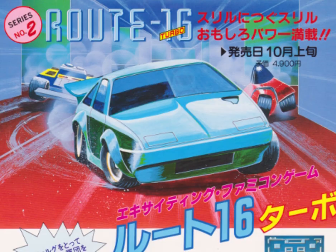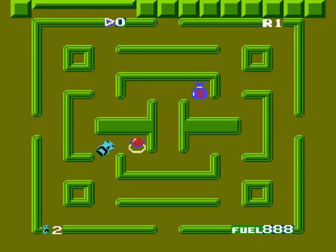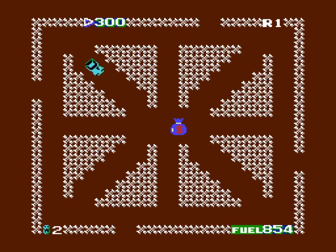The player controls this turquoise sports car, blasting through maze-like rooms called routes. Each route has at least one exit. When the player drives in the halls between these walled routes, the camera zooms out, showing a radar view of the whole level. Each level features 16 routes — thus the title.